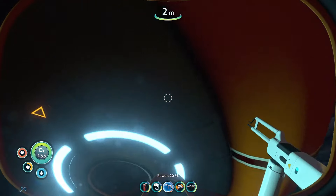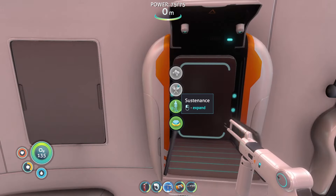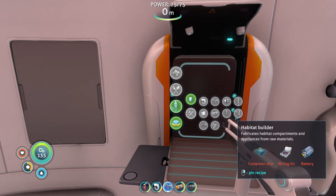What do we want to do now? Make a moon pool - make a build tool probably first. What does that cost us? We can make a computer chip, wiring kit, and battery.